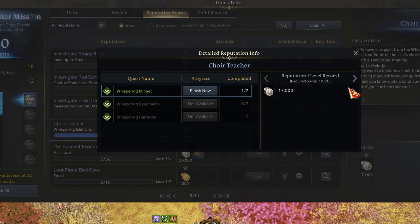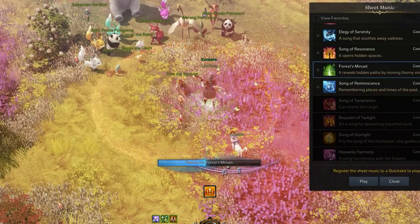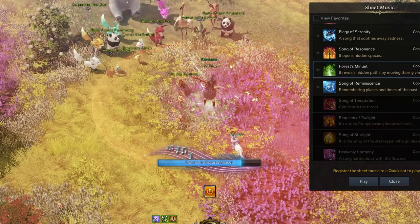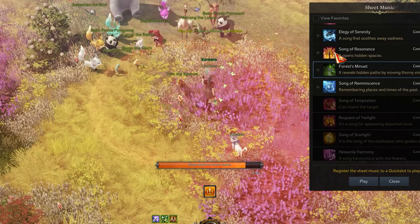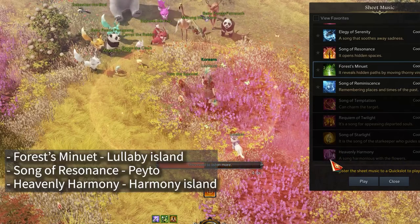Whispering Island — after you complete the Yorn main quest, you can enter Whispering Island. Complete the purple quest from the island and start the Una's tasks. By completing all Una's tasks, you can get skill point rewards. It would require 3 songs to complete all of them.